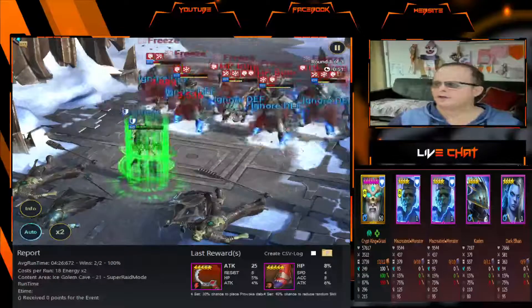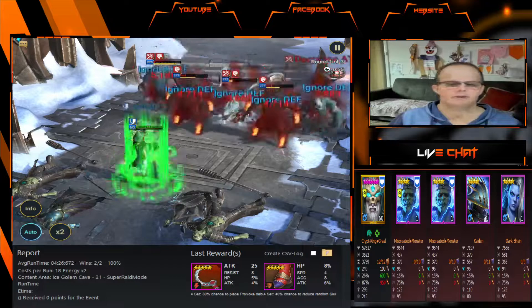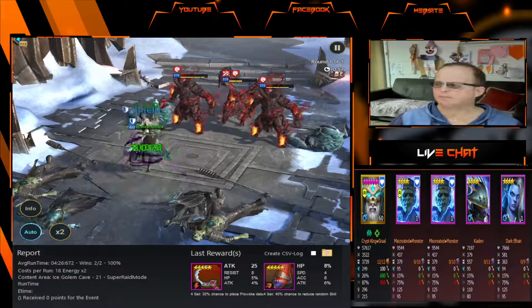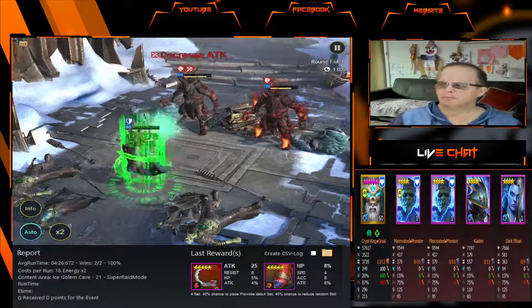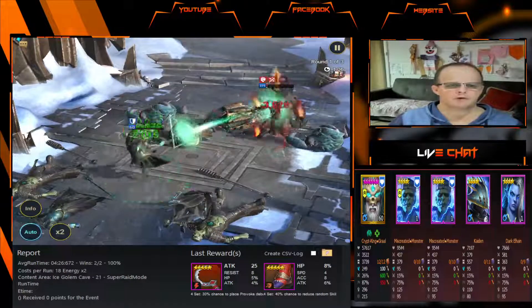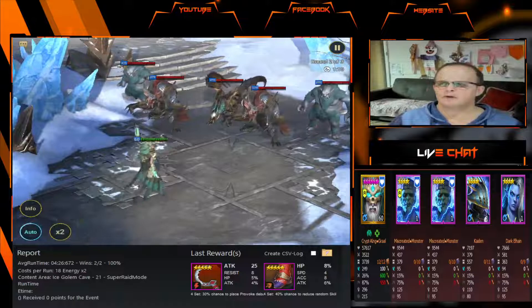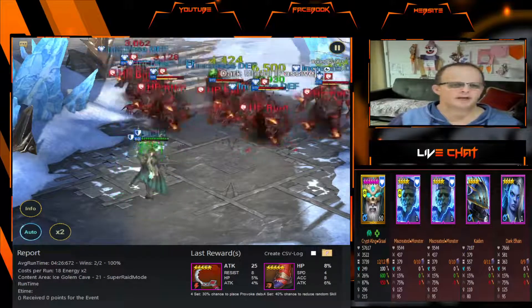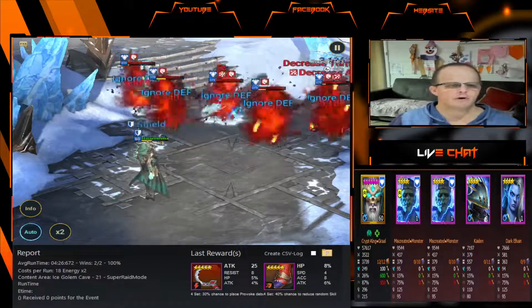17,000... 1,800, 1,700 defense, 249 speed. We'll work on it and increase it a bit more. I'll show you those stats in a moment, how he's set up once this fight's done. Usually takes around three, three and a half minutes — it's something you can set up just to run overnight while you're asleep.